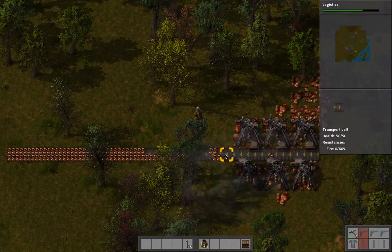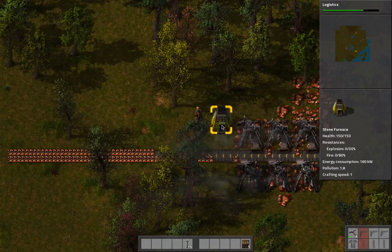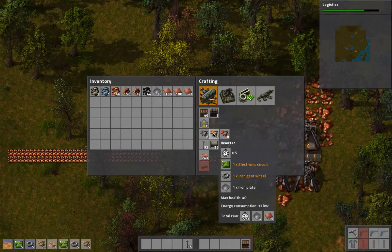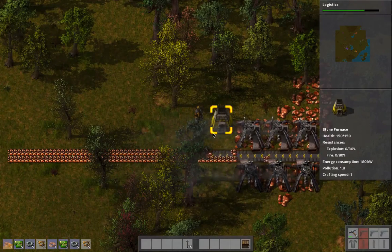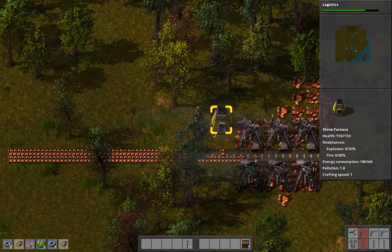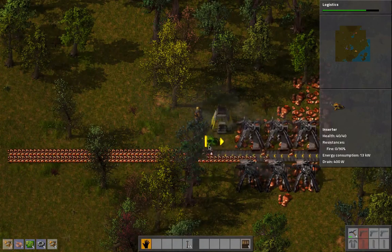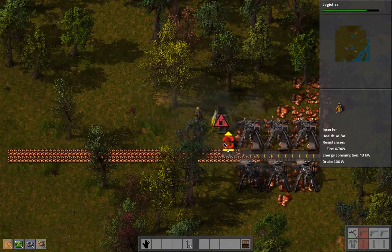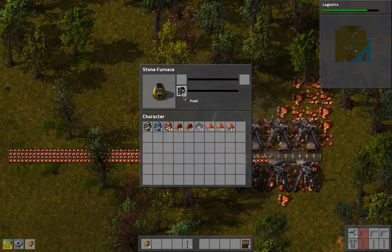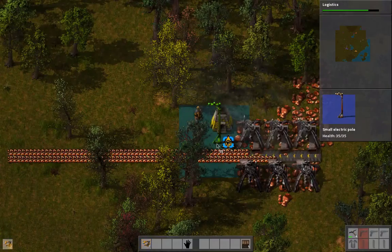Now that I have this, I want to refill this. After we get to this point, we're going to want to start doing our same little furnace operation here, which means we're also going to need more inserters. It would be nice to have some inserters on the quick bar, and that's eventually going to be the plan.